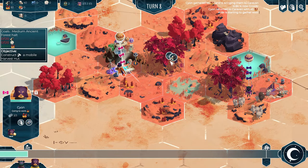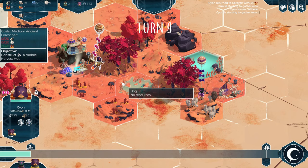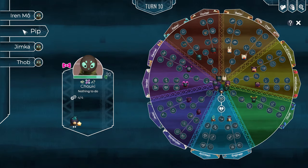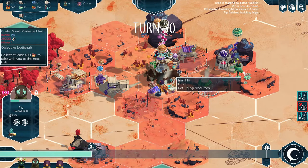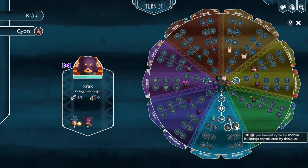The first thing you have to get used to is that these pupils are shapeshifters and they change their bodies depending on the task they are given. The more time they spend in a single body type, for example a builder shape, the more experience they gain and the better they can get at doing their job. You can even upgrade pupils like in an RPG using their skill wheel, inside which you have separate skill trees for each profession.